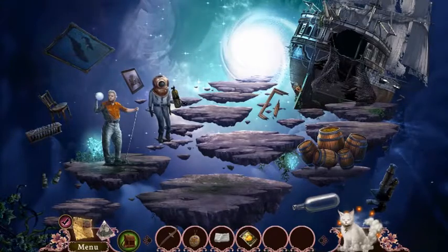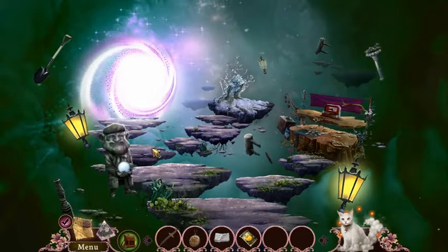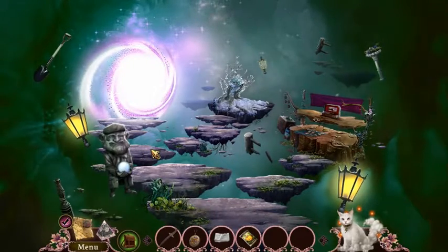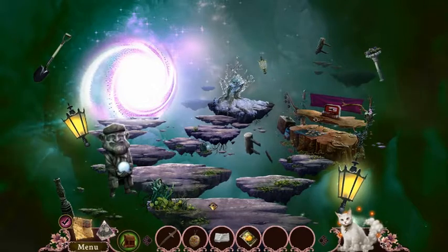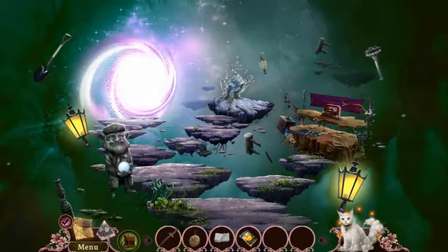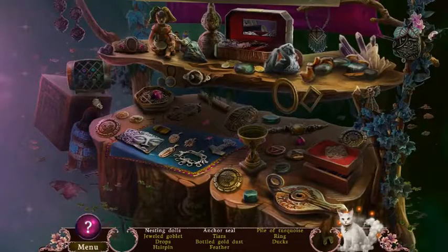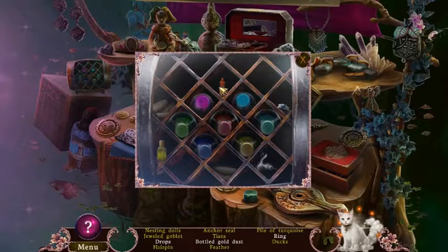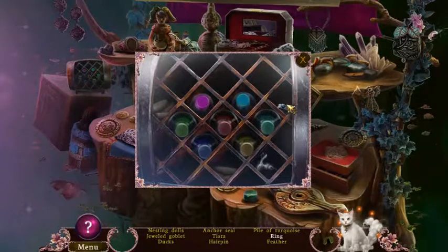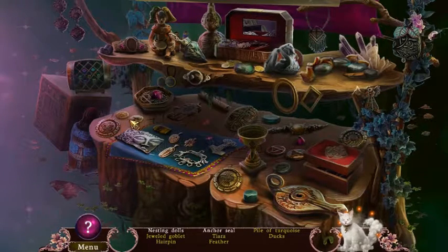Now it looks like I'll have to fix up that net. This is like a reminiscence of everything we've done so far, isn't it? Because that last one was with the museum, and now this is with the Fae Queen. Oh! And I have a hand object scene.